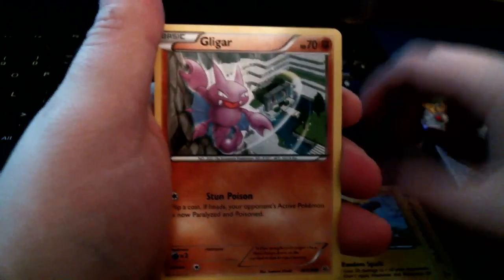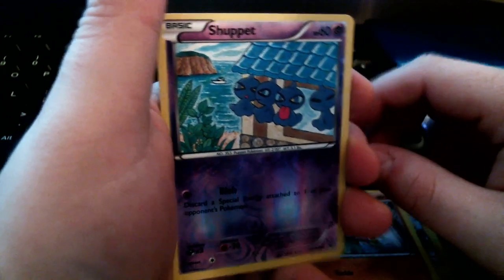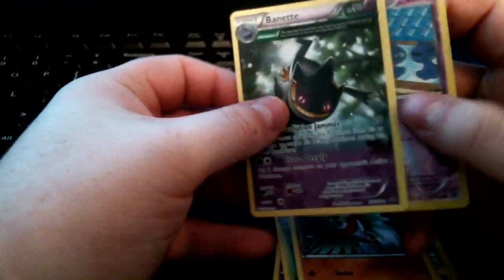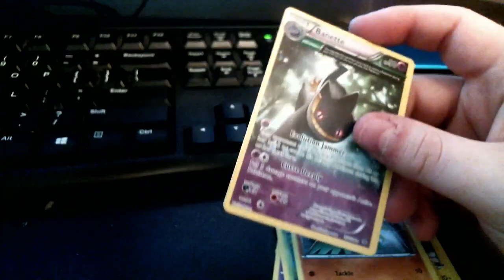We have Unfezant, Electrode, Manectric, Gligar, Shuppet, Meowth, Cascoon, Hawlucha, and a reverse hollow Shuppet — not too bad. The rare of the pack is a Braviary ancient trait, which I did not have, so that's pretty cool. A reverse Shuppet as well — awesome. I'm still pretty excited that we pulled the Mega Latios EX.